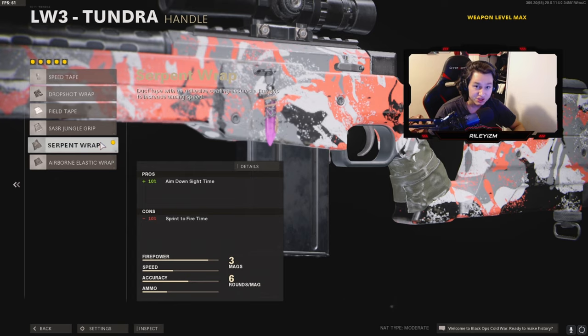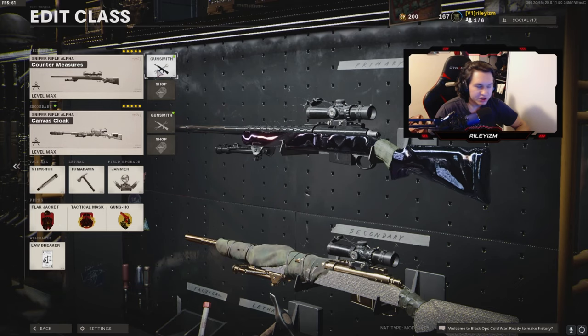It's essentially the exact same thing — you just don't get as much flinch resistance with the Serpent Wrap, but it's still absolutely insane. Like if you guys try out this class setup, let me know in the comments because it's so good. It makes sniping a lot quicker, you can be a lot more aggressive with this class, and it's just super fun to use.